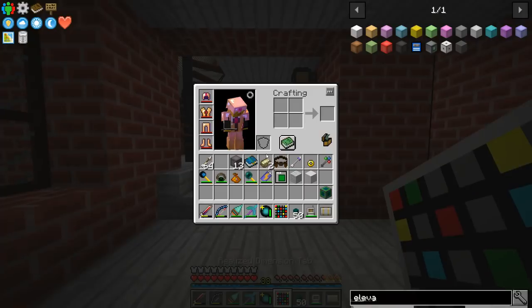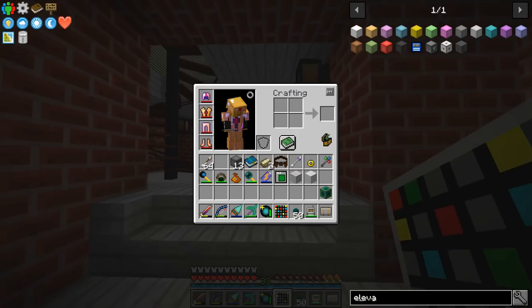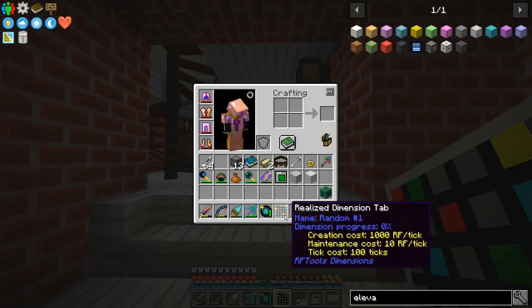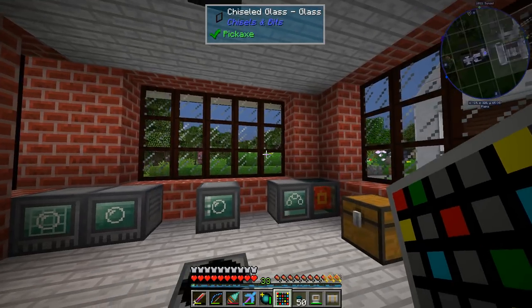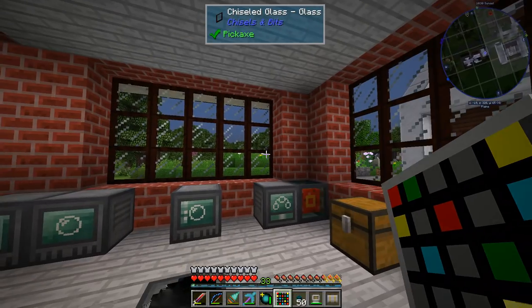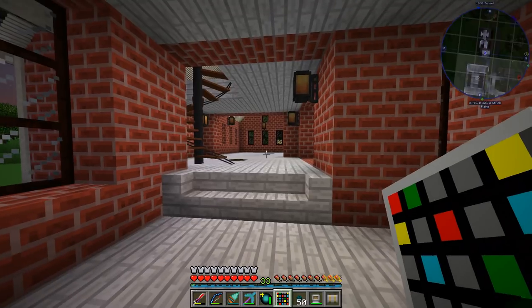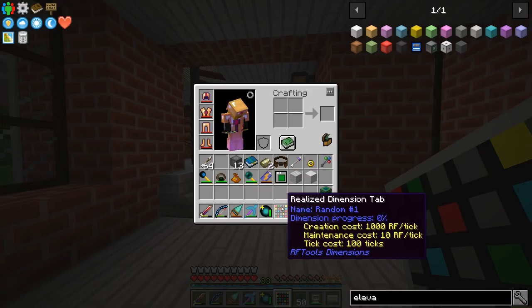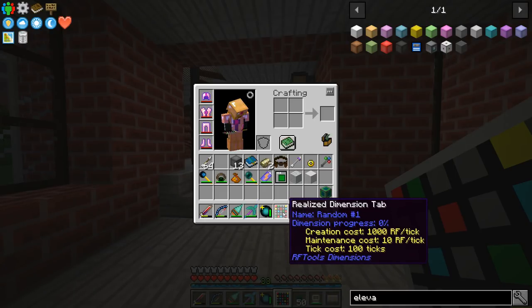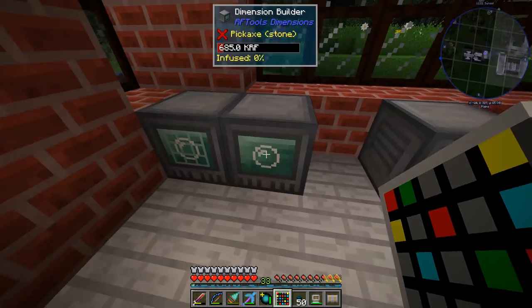Every dimension has a set of costs. We have a creation cost of 1,000 RF per tick — while creating the dimension we'll consume 1,000 RF per tick. Once created, we have a maintenance cost of 10 RF per tick, which means as long as this dimension is active and running, it costs 10 RF per tick to keep it powered. RF Tools dimensions need to be powered to remain safe; if they run out of power, you'll die in there. The tick cost is 100 ticks, meaning it'll take five seconds to create this dimension.